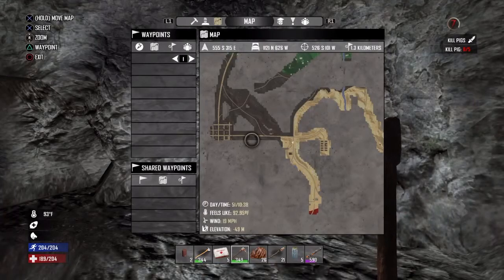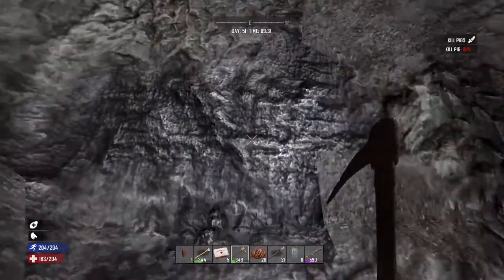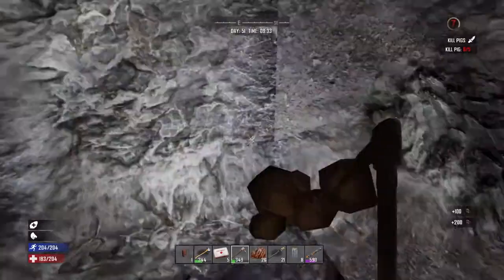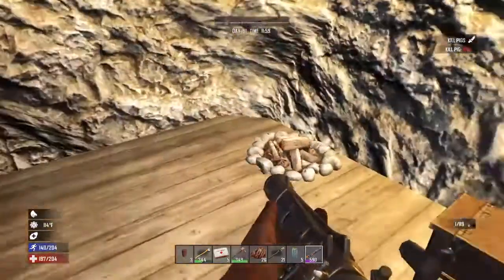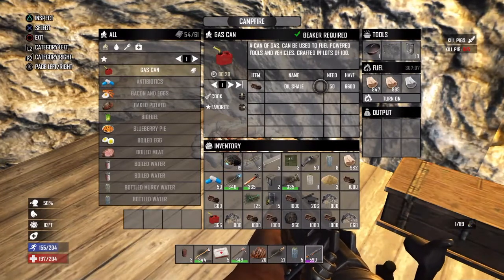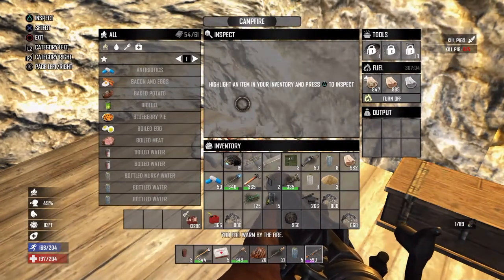If you have a desert biome available and a gas can schematic, you can level science from 0 to 100 very quickly by crafting gas on the campfire. To craft gas, you will need oil shale found in the desert biome by mining. The stone will have a purple hue to it and is somewhat shiny. The desert biome will be the tan color on your map.